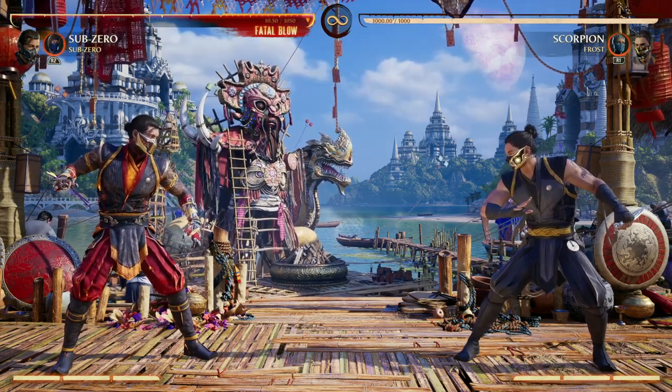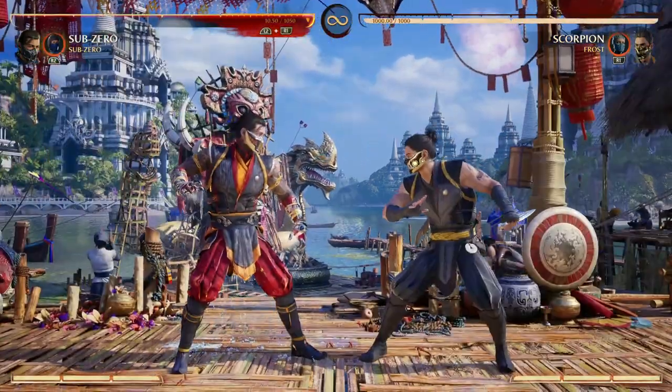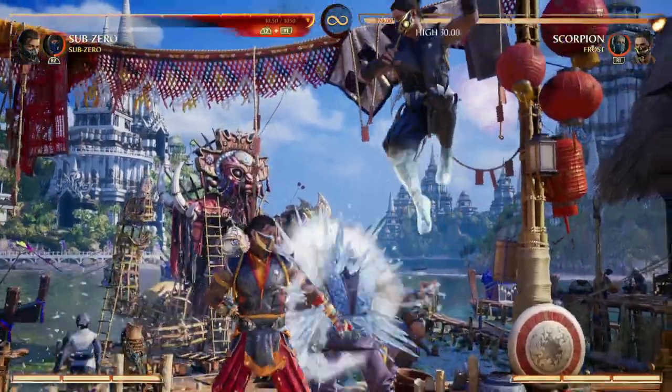Not just double freeze, but why not go double Sub-Zero? If your opponent's jumping in on you, you can always use the ice clone, but you can also use Sub-Zero's forward cameo as an anti-air.